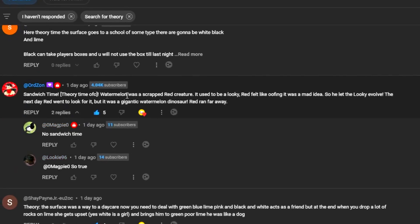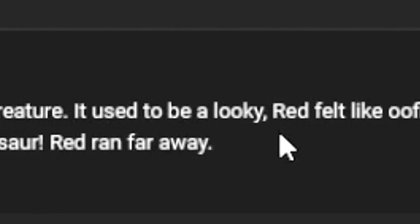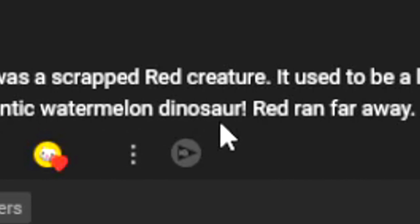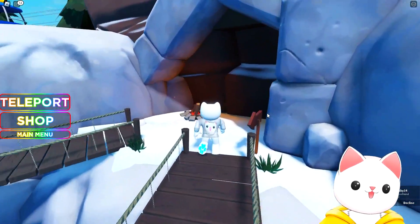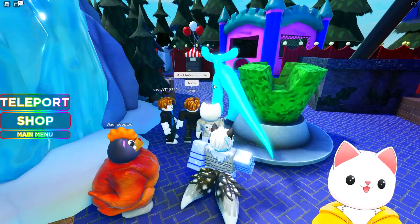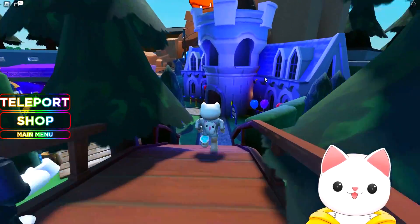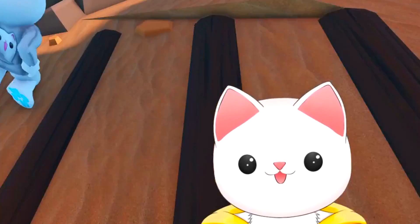For the next one, we've got this user and they say watermelon was a scrapped red creature. It used to be a lucky. Red felt like oofing it was a mad idea, so he let the lucky evolve. The next day Red went to look for it, but it was a gigantic watermelon dinosaur. Red ran far away. Wait, why would Red run away from his own creation? Doesn't he have the almighty power to stop them in their tracks so they can't escape? Yeah, basically they can't do anything to him, but they can to us - they eventually do catch us if we're in their sight or in their way, but they never get Red. But overall I quite enjoy this theory, especially when you're saying that the lucky evolved to become the dinosaur.